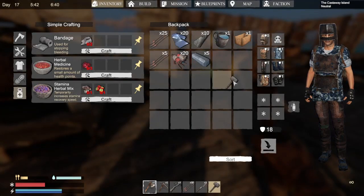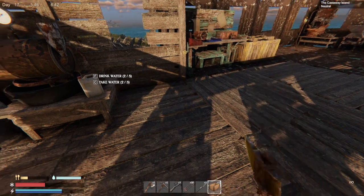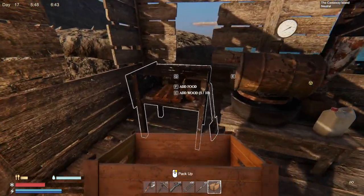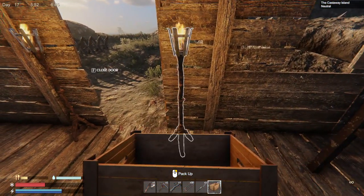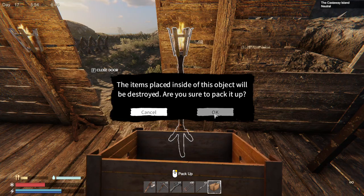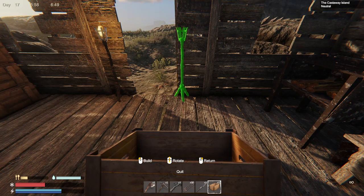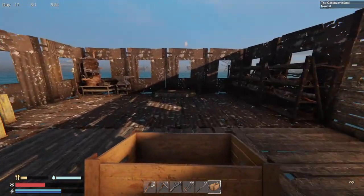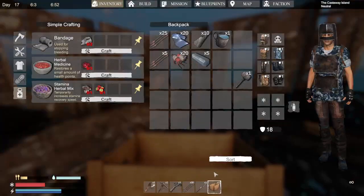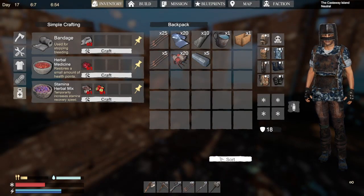Also, they came up with this little thing right here - this is a packing box. If you wanted to put something away, you just right-click and say OK and pack it up, and now it's back in your inventory. Then you can right-click and place it wherever you want again, which is why I was able to move all this around and organize everything. It's able to make your base pretty awesome.